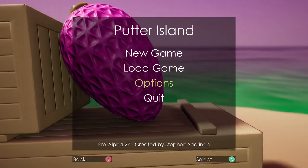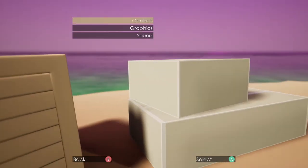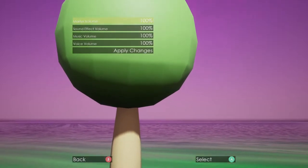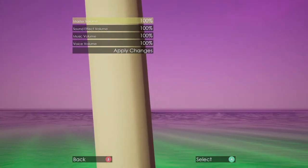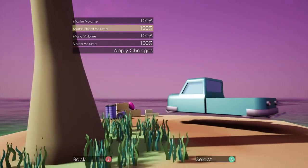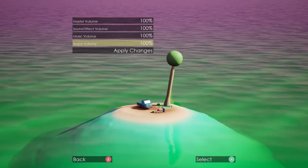On the main menu we have a few more options in our options screen. We can actually change some sound options now. We can change the volume overall, as well as the volume of individual components of the sound mix, so sound effects, music and voice.